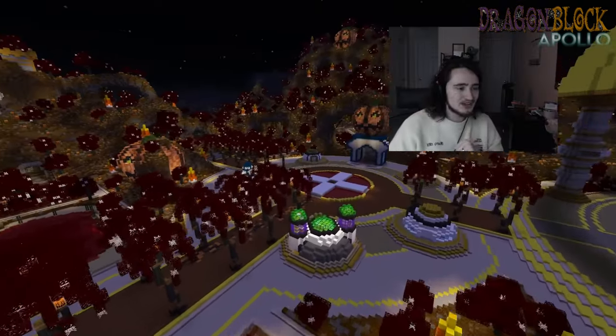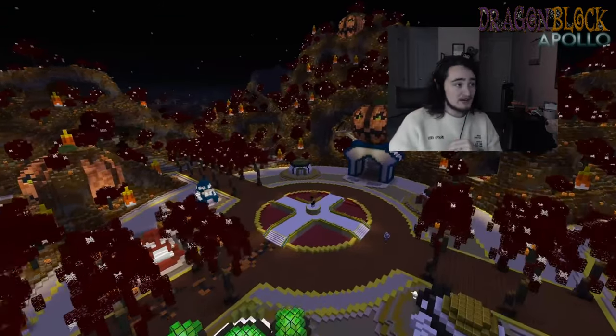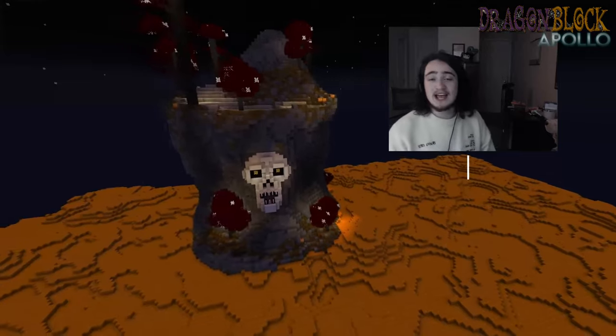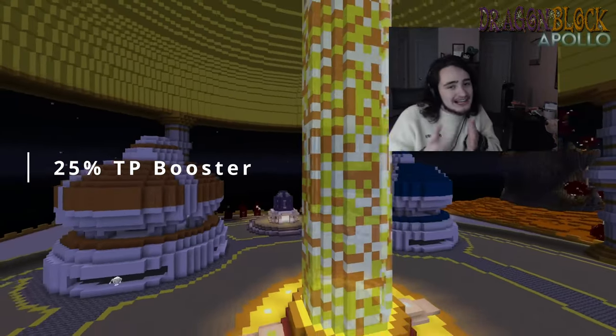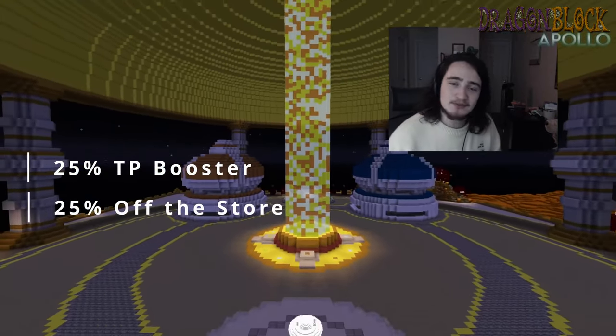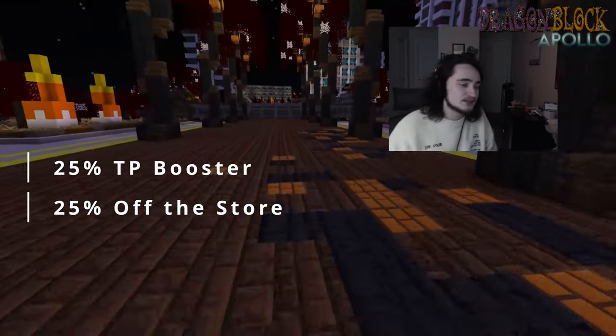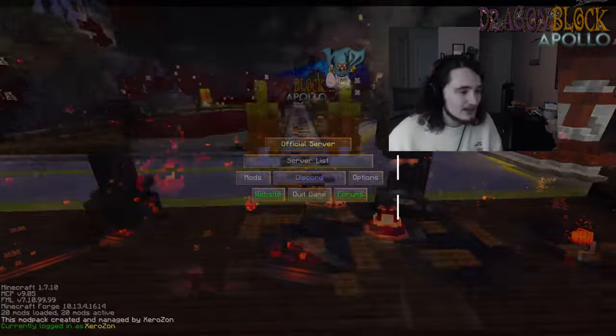Hey guys, how's it going? Today I'm here to give you the details on the Spook event. First off, as you can see in the background we have a cool decorated spawn. You guys will be getting a 25% TP booster, and a 25% store sale off pretty much all items — there are a few exceptions like the season pass notably.